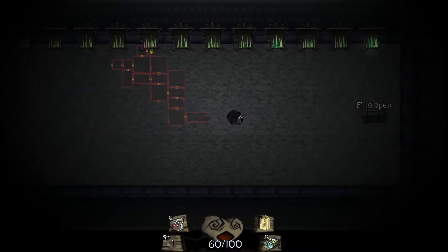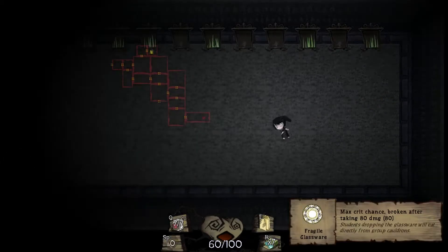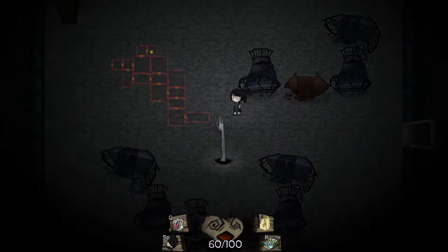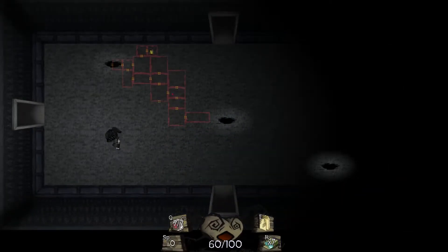And it's going to be a chest room because we've got all these flames. Open this up - Fragile Glassware. I love this item: 100% critical chance until we take up to 80 damage. I have been taking a lot of damage this run.